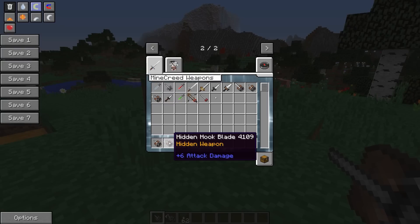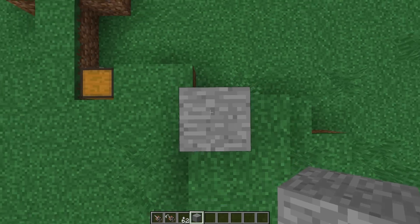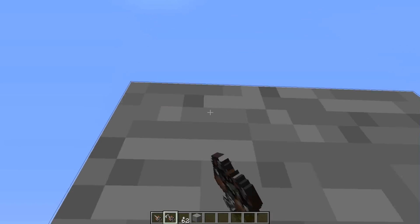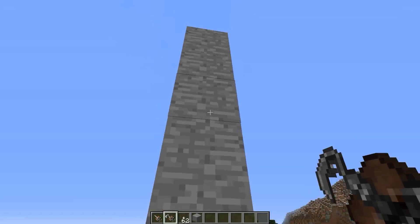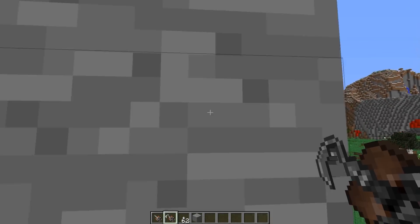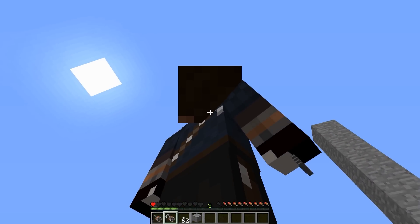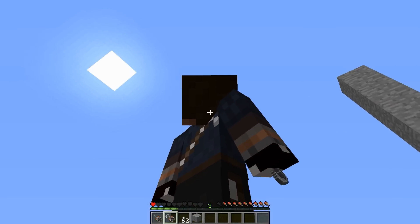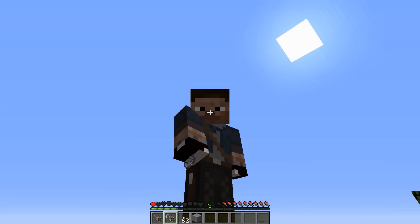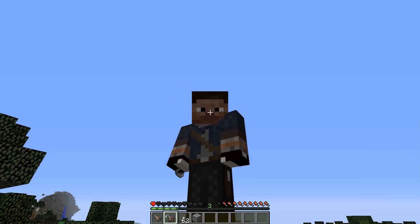Now we have the hidden hook blade. The hidden hook blade is basically the same as it was in Assassin's Craft. You can right click and climb walls — 1, 2, 3 — and you are up 6 blocks. So basically one right click should bounce you up 2 blocks.